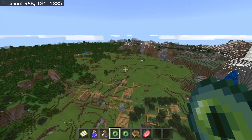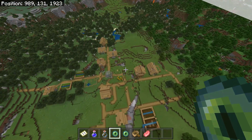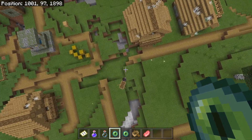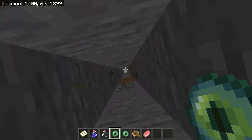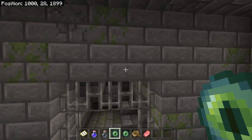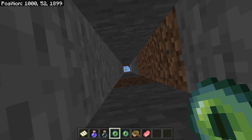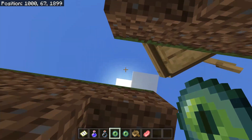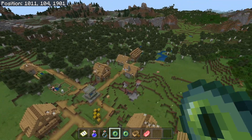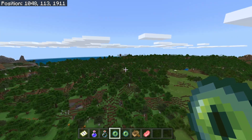It appears the portal is going to be right under here. I already placed a boat earlier to mark where the actual portal goes. I found it — this one took a long time. The stronghold location is around 1900. It's under an abandoned village.